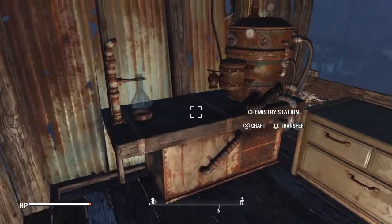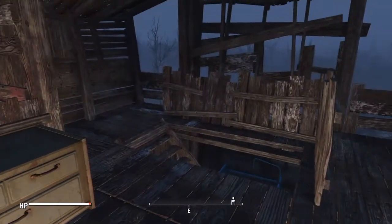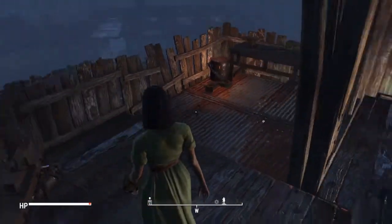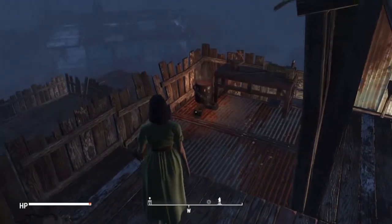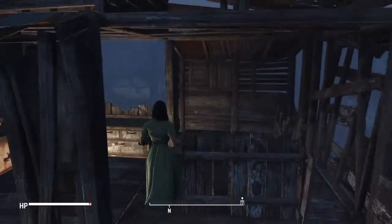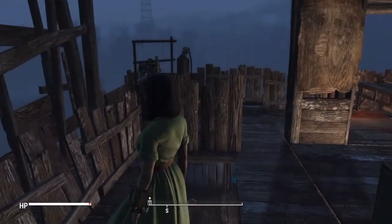Upstairs on the upper level — the top — is my crafting station. This is where I craft all my chemicals, and I have my junk cabinet, weapon crafting, and armor crafting. I don't craft too much armor or chemicals, just weapons as of right now.